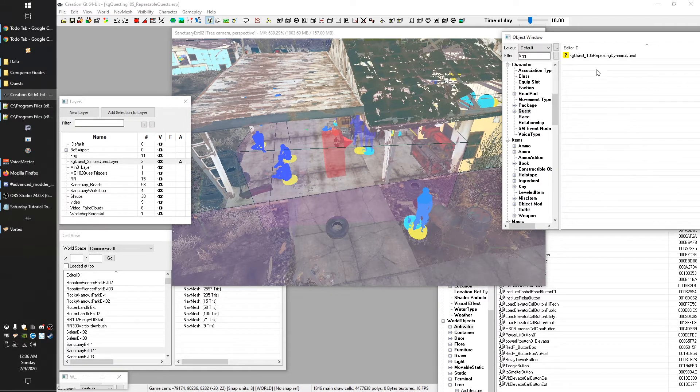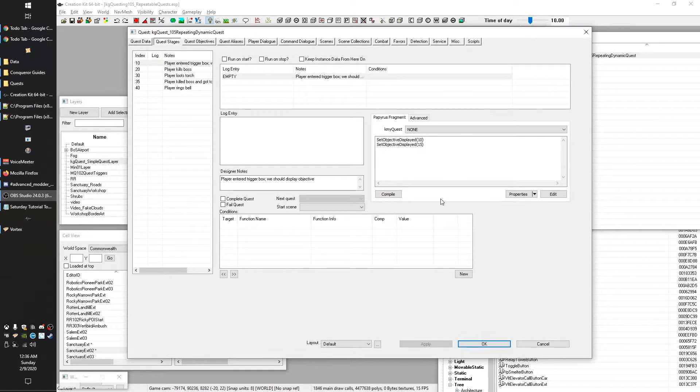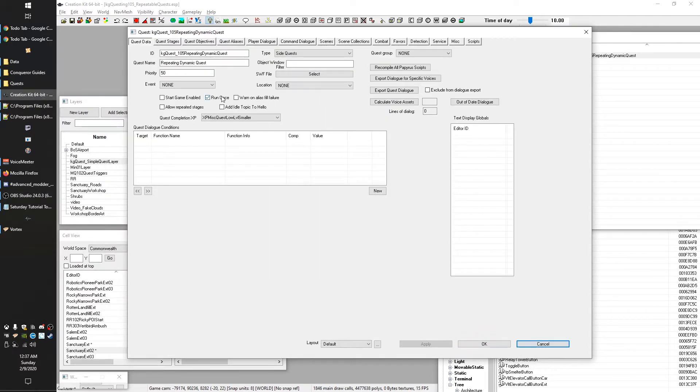So there are a few things we've got to do. First, you'll see I took our previous mod and renamed the quest, but it should otherwise be exactly the same as the one we built in the last tutorial. We're going to go to the Quest Data tab and uncheck 'Run Once.' Generally you want Run Once to prevent the game from accidentally starting your quest again, but obviously here we're actively trying to make a repeatable quest.